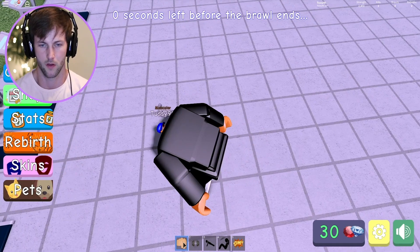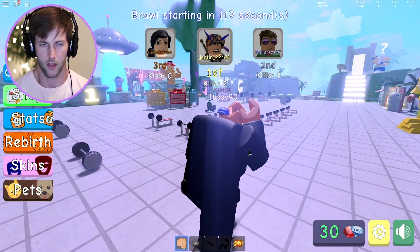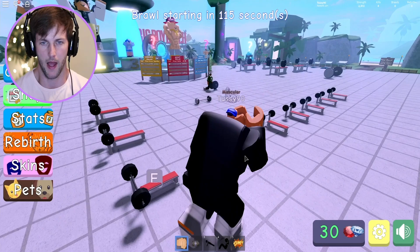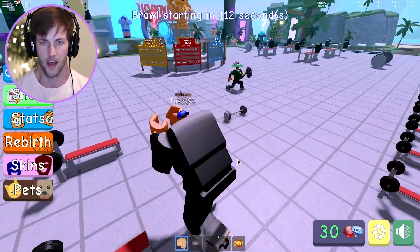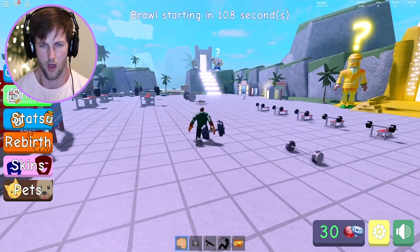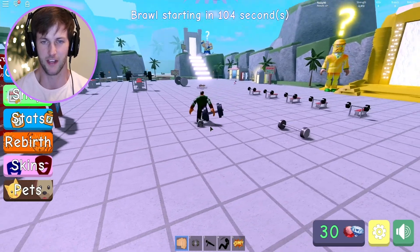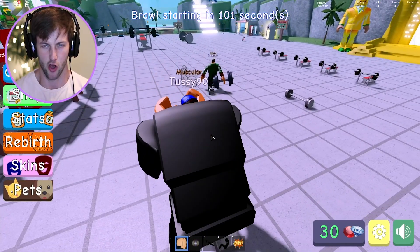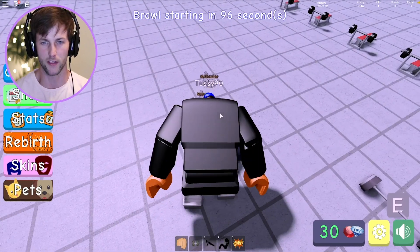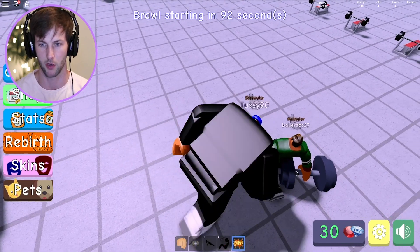I gotta get this guy again — maybe I didn't have anything selected. Let me go back here and fight this guy one more time and then we're gonna explore the map a little bit. I'm gonna creep up on him like I'm stalking my prey. He sees me because he stopped lifting weights — I'm like Jaws, dun-dun-dun. What's up bro? Wait, why can't I punch this guy? It's literally not letting me punch him.